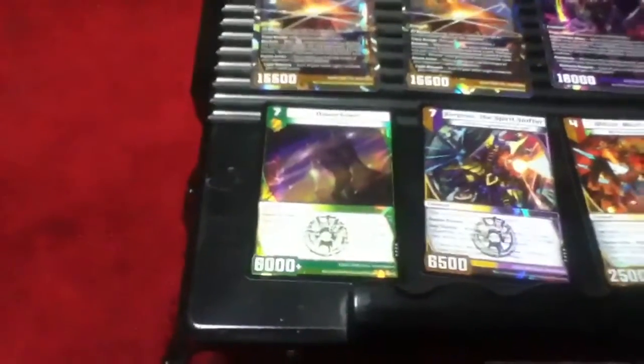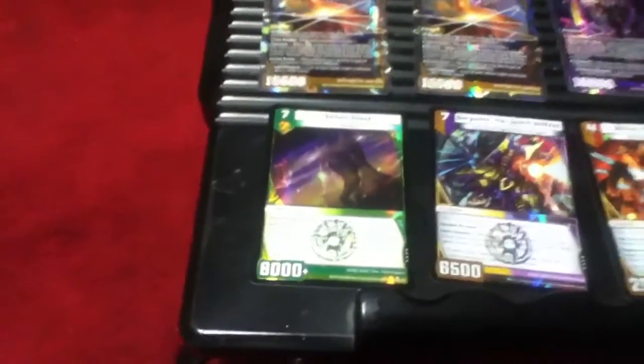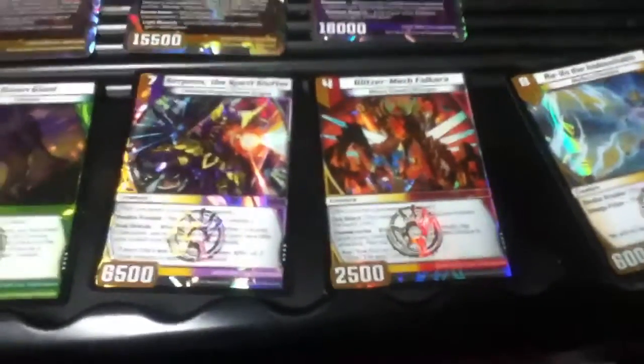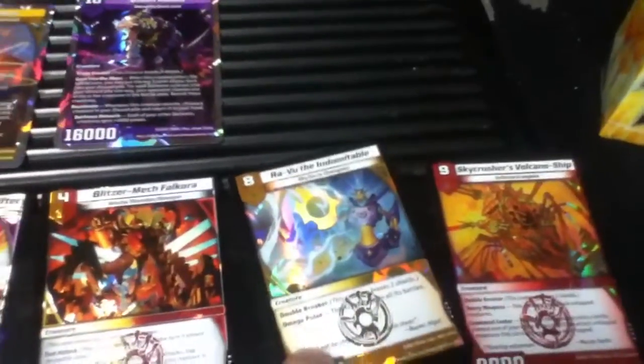Then I got one Dawn Giant, one Serpent the Spirit Shifter, one Blitzmix Valkorra, one Ravud the Indomitable, and one Sky Crusher's Volcanic Ship. That concludes part one.